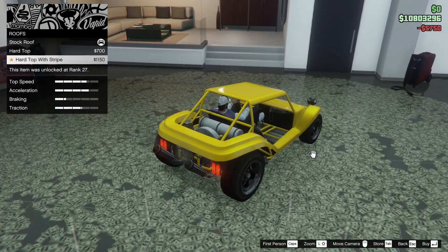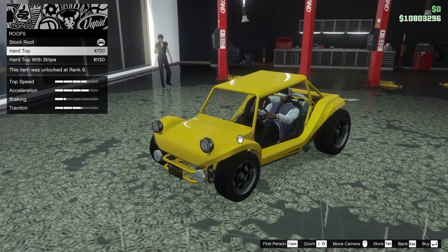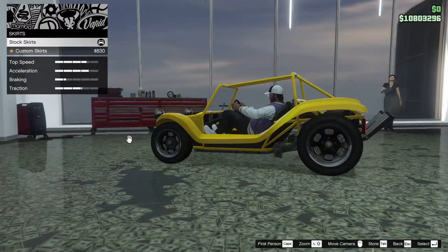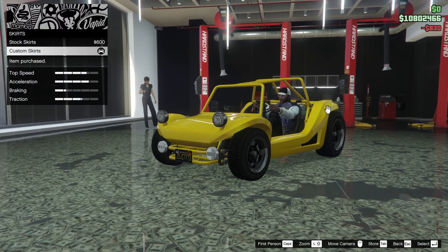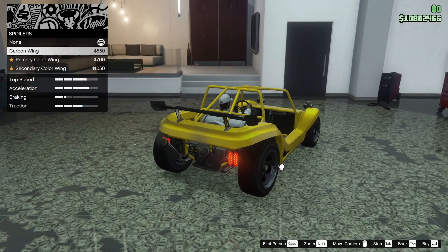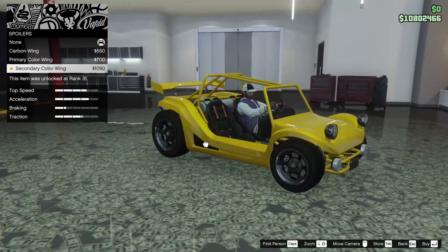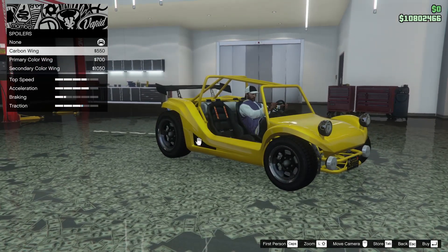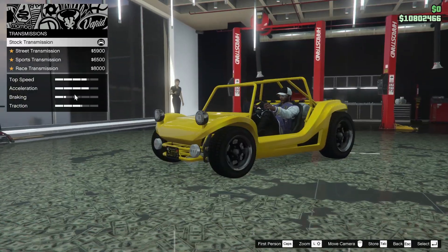For the roof, we can do a hard top or a hard top with a stripe, but honestly I don't even want a roof — so no roof. For the skirts, you can do custom skirts which kind of hide some of the mechanical look of the car, so I like that. For the spoiler, you can add a carbon wing, a primary color wing, or a secondary color wing, but I'm not really feeling the wing on this thing, so I'll leave it off.